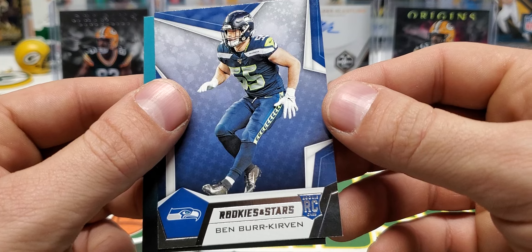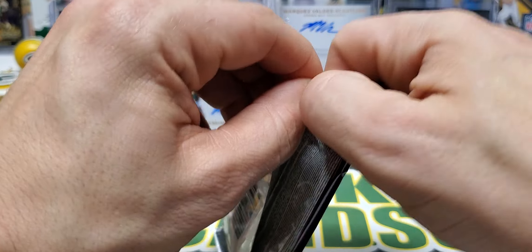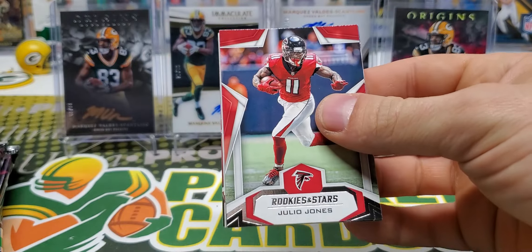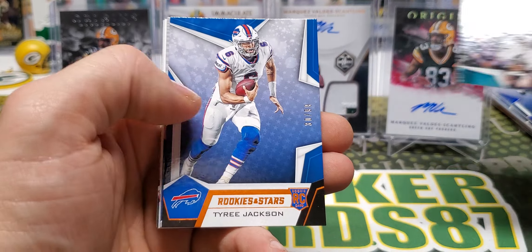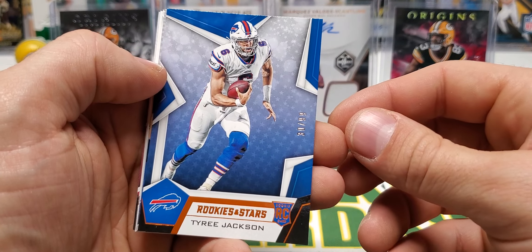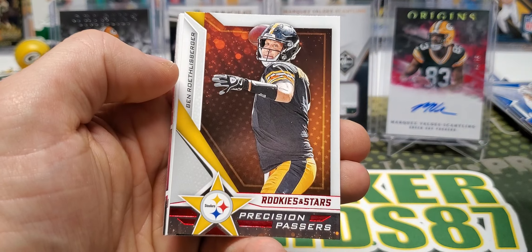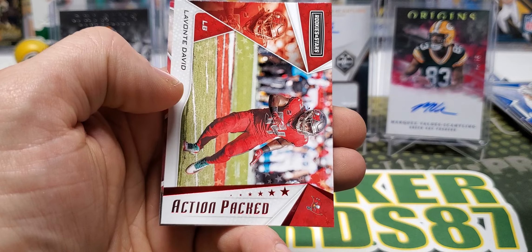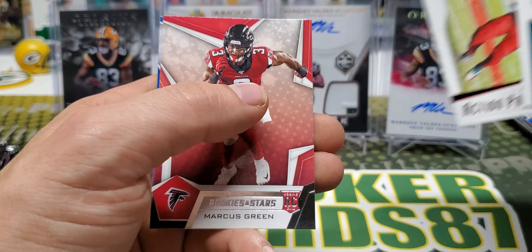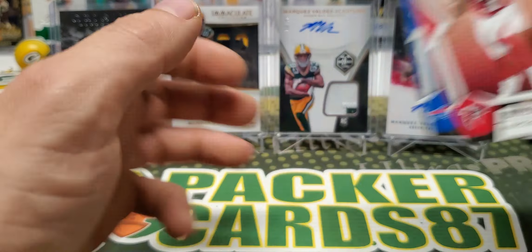Burrowing. Jones, Henry, Alshon Jeffrey, Tyree Jackson out of 99. Touchdown Club Payton, Roethlisberger, Miles Sanders, LeVante David Action Packed — that can go in the David pile. Marcus Green and Ed Oliver.